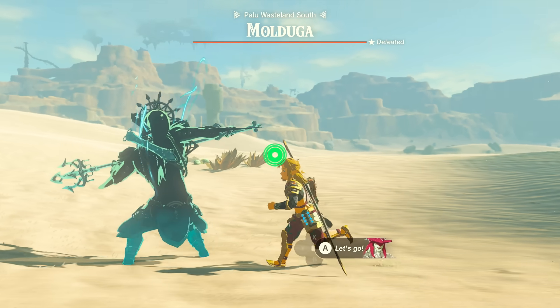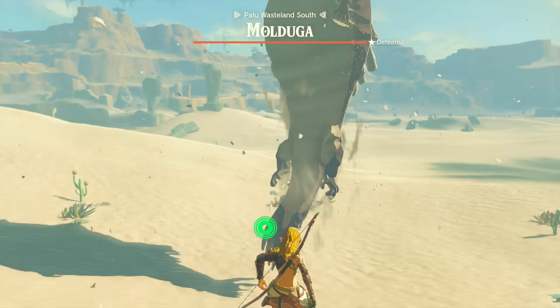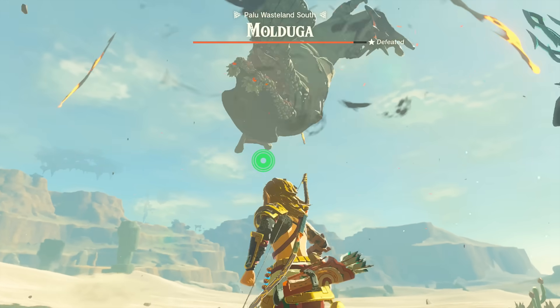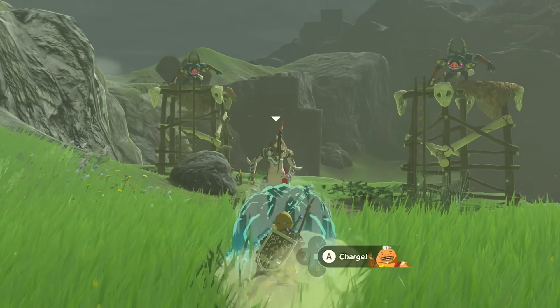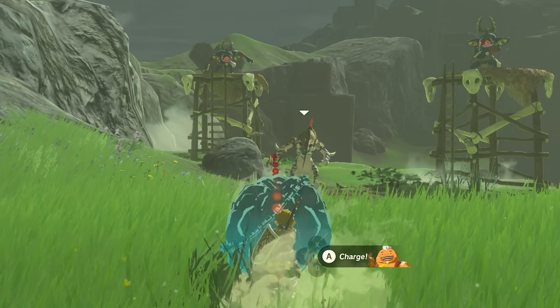This ability is also a one-layer shield, great for baiting enemies into you like a Mulduga and coming out scratch-free for counter-attack, just like you could with Daruk's Protection in Breath of the Wild. Another shield-like ability is found within Yunobo, who can be picked up to effectively block ranged shots in the direction you're facing.